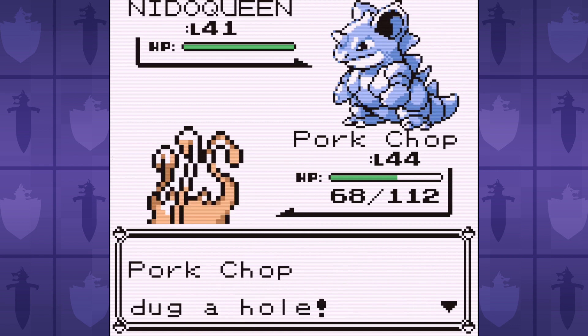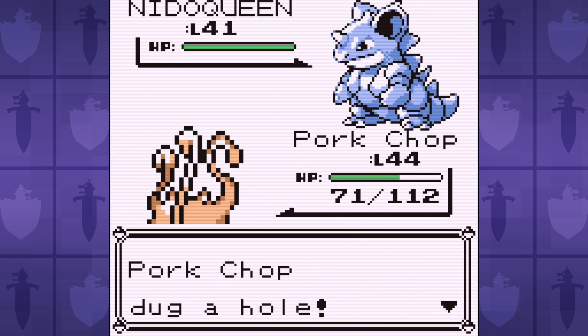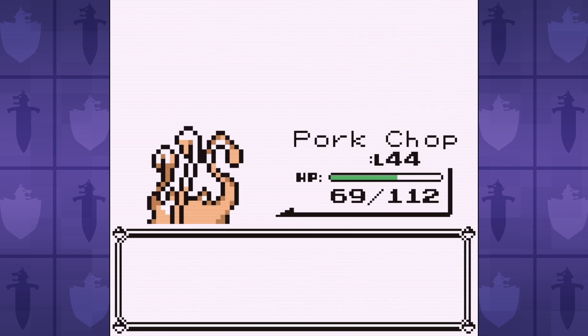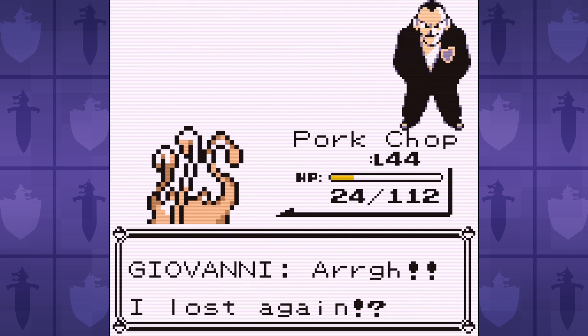My little Mankey just can't take a hit to save its life. Brass Monkey? More like Glass Monkey. It takes several attempts, with Nidoqueen repeatedly getting up close and personal with the Monkey before we can withstand her thickness long enough to squeeze out a win. Just think about baseball, Mankey.